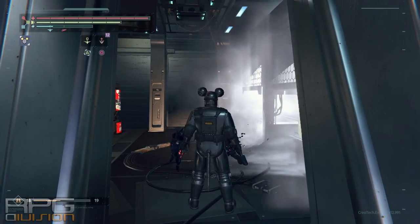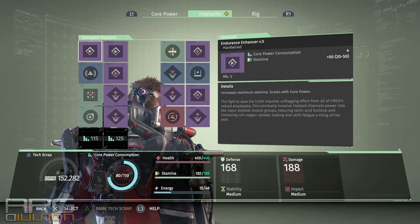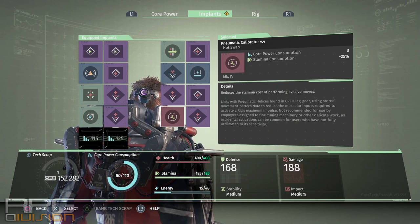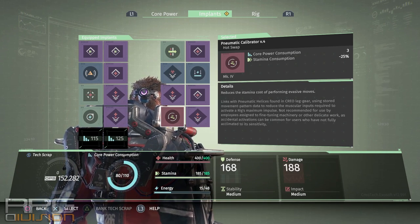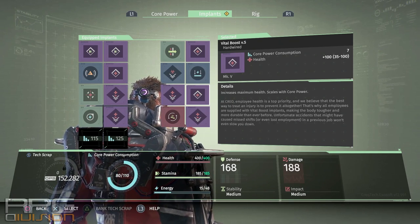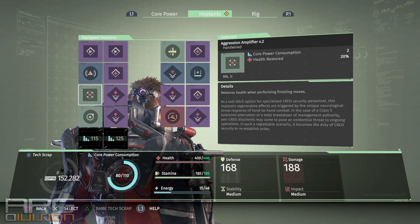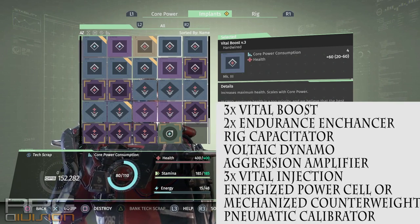Now let's cover implants. Go for two endurance enhancers and at least three vital boosts, because you will receive a lot of damage with this set. Recapacitator will stop your energy decay below 30%, meaning you can constantly use the anti-kinetic shield drone — which is absolutely fantastic and the whole point of this build. Voltaic Dynamo builds up your energy gain with successive attacks. The rest is pretty much optional. I used Energized Power Cell for more damage, which is important because we are offensive-minded and need to finish enemies as fast as possible.